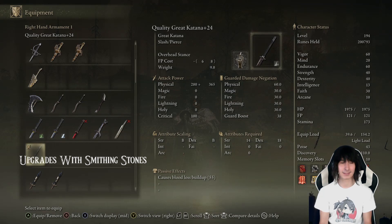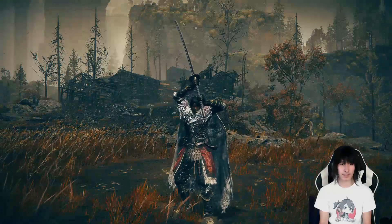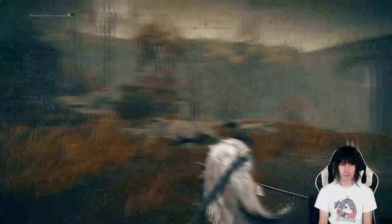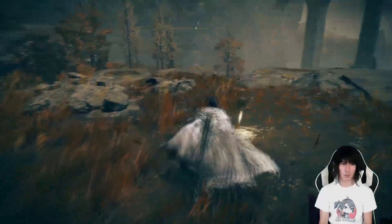The Great Katana is a weapon all to its own class — the Great Katana class. Pretty cool. It does come with the Overhead Stance weapon art, so you have a bit of action with the heavy R2 and the light L1. It has a pretty cool moveset, but yeah, let me teach you guys how to get it.